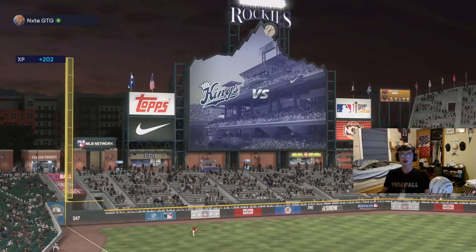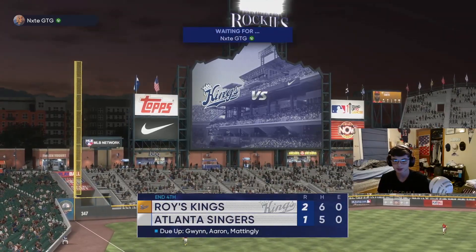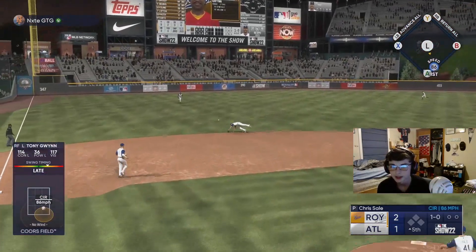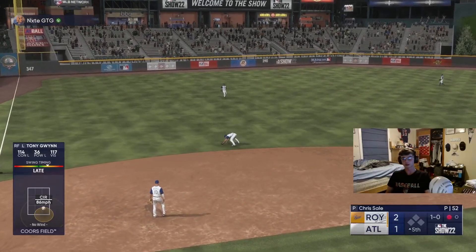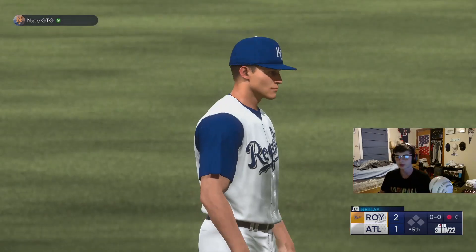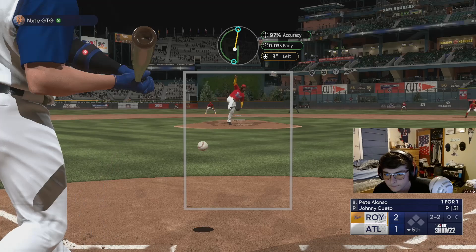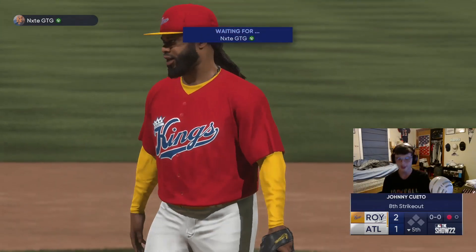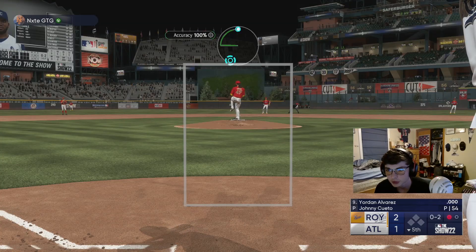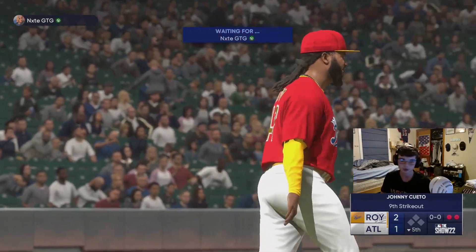Good pitch on the cutter — strikeout. End of the fourth inning, pitching pretty well. We gotta get these bats going again. Cueto gets a base knock hit against him but the shortstop makes a good play. Good pitch, good pitch, good pitch — eight strikeouts so far this game. He's throwing pretty good. Cueto strikes out Alvarez for nine strikeouts.